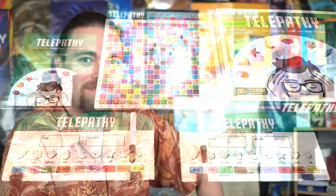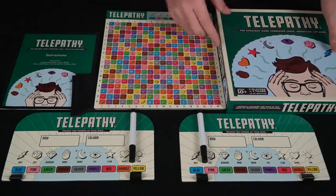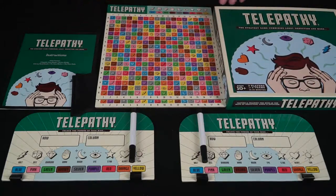Overall, let's go ahead and take a look at the components and everything in the game. So here you have the game Telepathy and everything that comes with it. Of course you're going to get a rulebook, and the box has got a nice little front and back showing off the game, and then you're going to get two of these boards here.